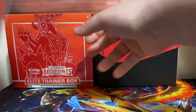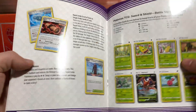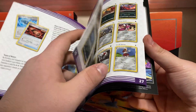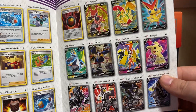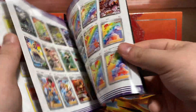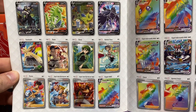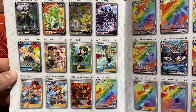This one was a little beat up. We got the player's guide which also has the set list. Let's see what's inside — we got the Empoleon already.